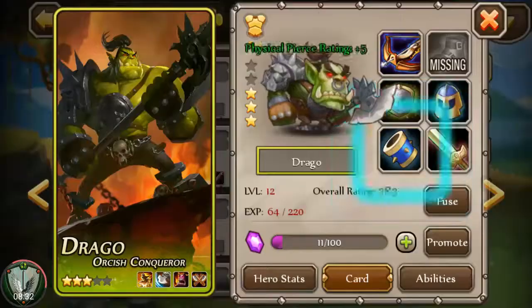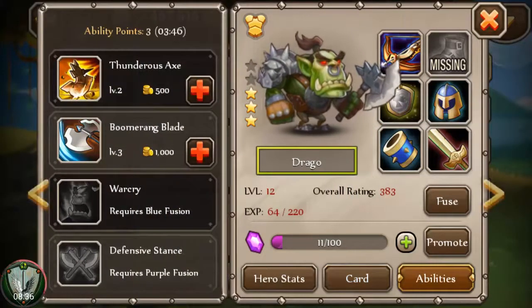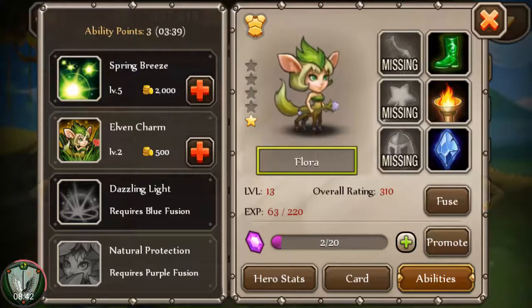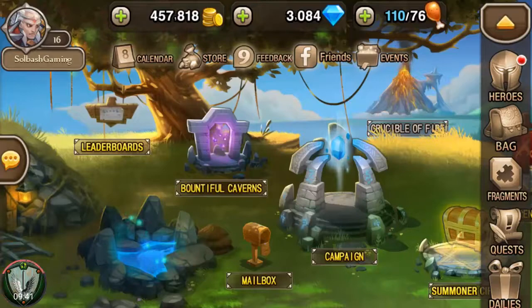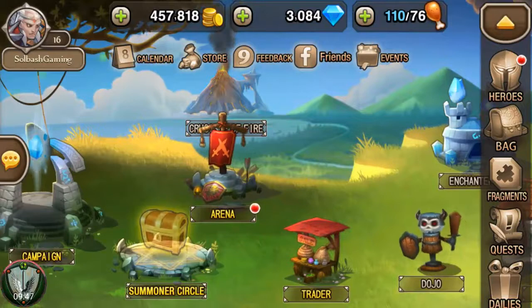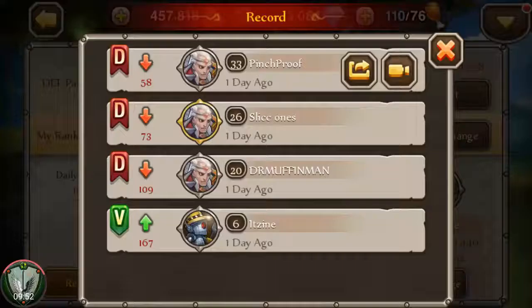We finally got that — let's equip it. As you can see in the character screen, you also have abilities you can level up. I'm trying to keep them even across characters. I like this one right here — the elven charm. It actually charms the first target, turns them around, and makes them attack for you. Pretty nice.